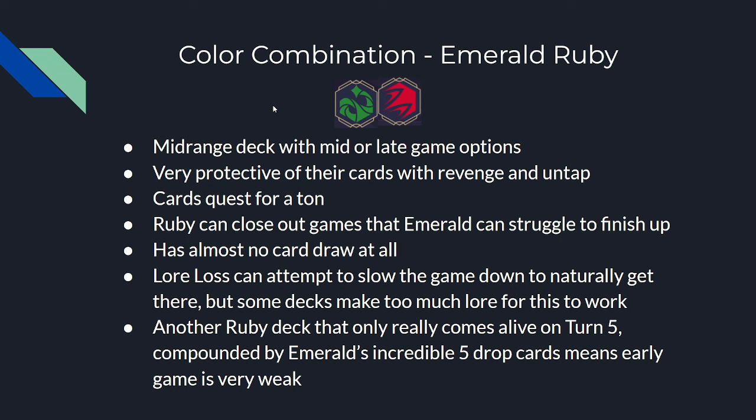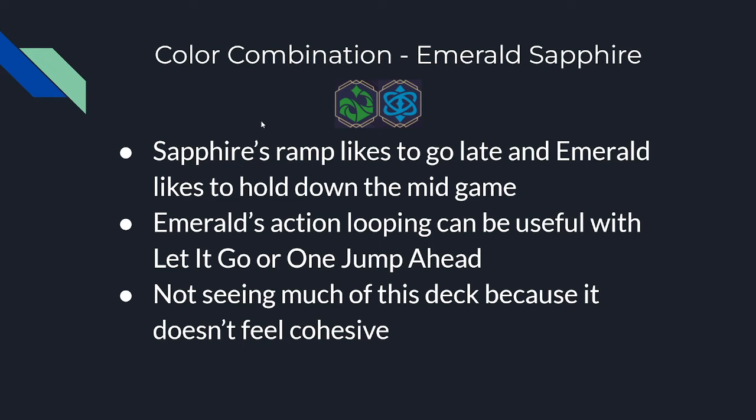Emerald-Sapphire is admittedly not very cohesive right now — they feel like they want to pull in different directions. This is why virtually nobody is trying this combination. I haven't done exhaustive research on that claim, but from what I've seen at locals and online, no one is messing with this color combination, and I think there's good reason for it — this deck is currently bad.